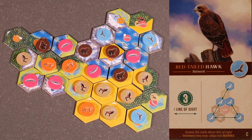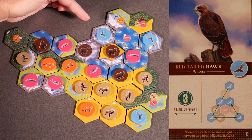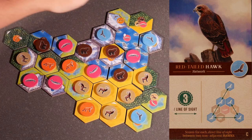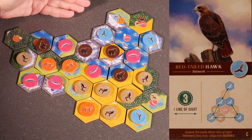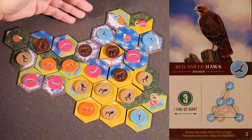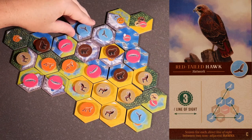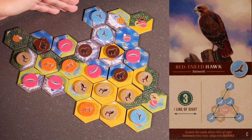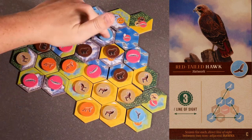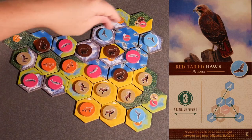Red-tailed hawk card C — network — scores for each direct line of sight between 2 non-adjacent hawks. We have 3 hawks on the board. This one can draw a line of sight to this one; neither are adjacent. And this one can draw a line of sight to this one. So this will score 6 points because we have 2 lines of sight between our hawks. If they were adjacent, they wouldn't score each other. So our original setup will score 6 points.